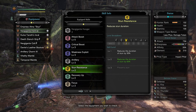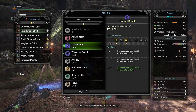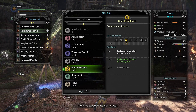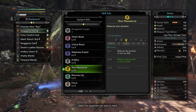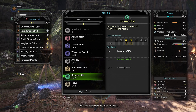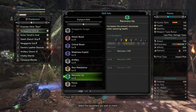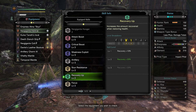Stun resistance reduces stun duration by 60%. The only reason it's in here is that getting the two critical boost points from the chest piece came with it — but honestly it's a nice bonus, reducing stun by over half is very handy. Recovery up level 2: I have a health augmentation on this charge blade, so increasing health regain by 20% when attacking means less time putting the weapon away to heal, which means more uptime and more DPS.